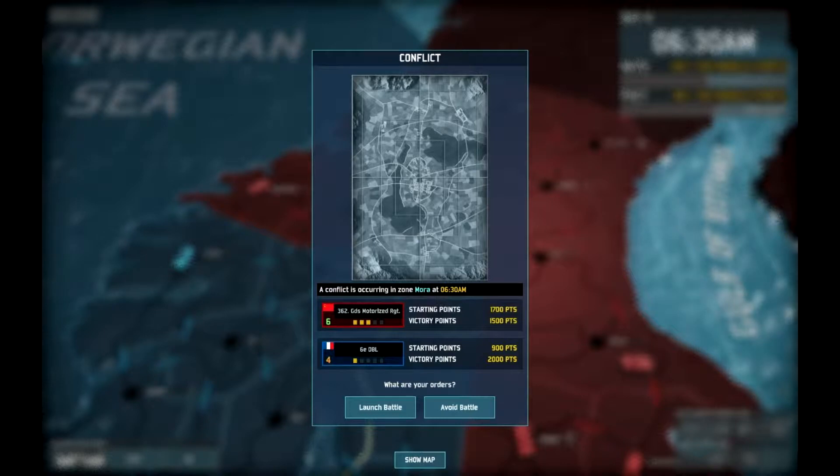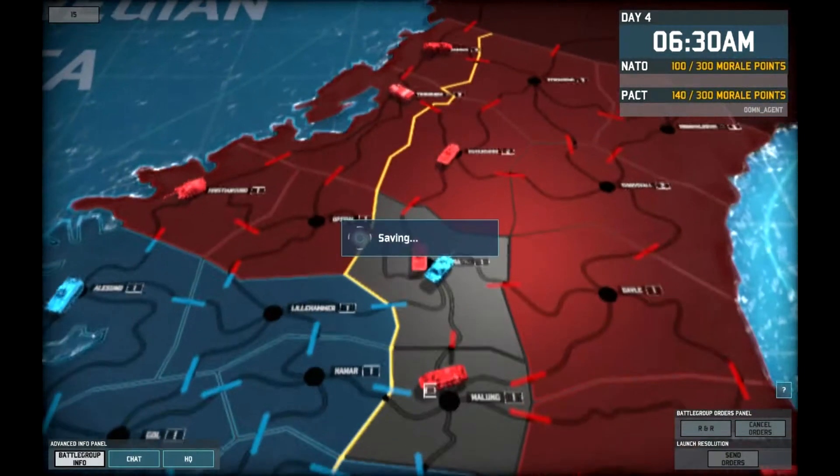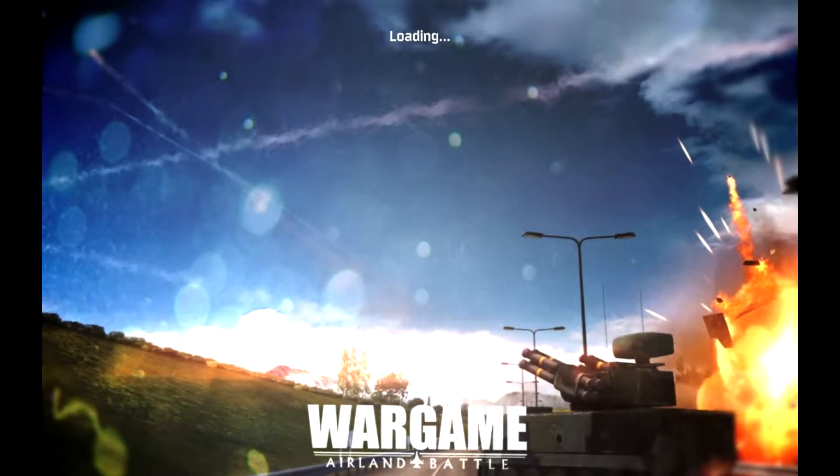Hello YouTube, this is Omertand here with another episode of Wargame Air Land Battles. Today the 360 Guards continue to fight the DBL. The French are a bit down on morale and crucially initiative — they're running quite low. And we've got another battle group that's going to be coming in to reinforce.